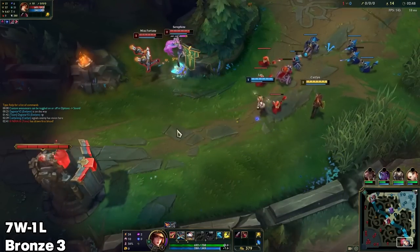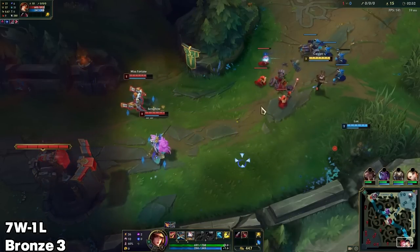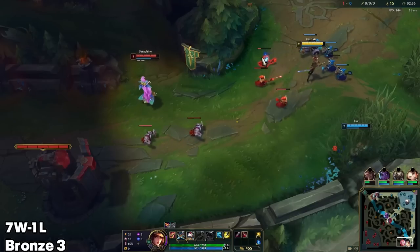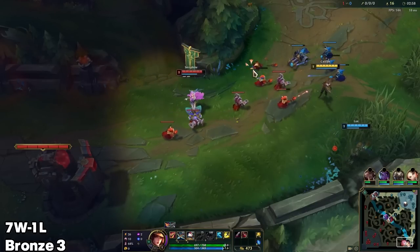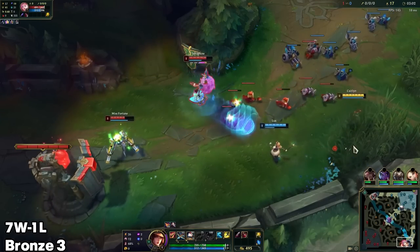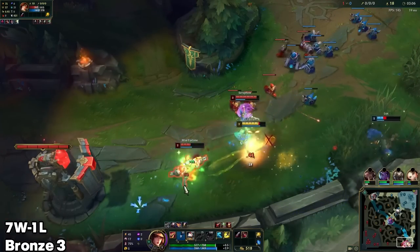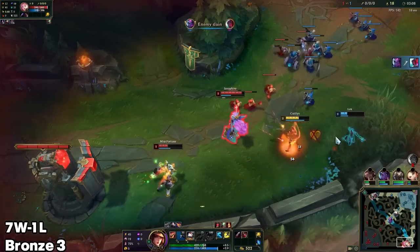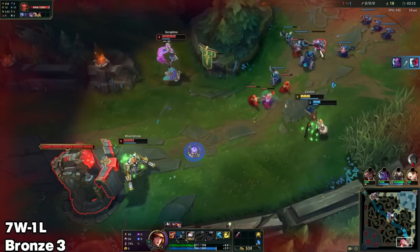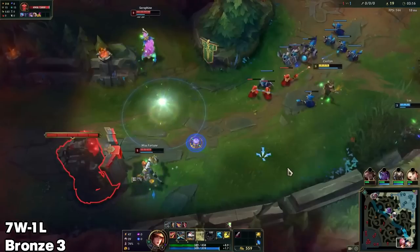Since we already have a pretty solid HP advantage, they don't necessarily want to trade with us, which is why I'm going to switch to just slow pushing now — force them to have to walk up and face the prospect of a trade if they want to get last hits. Not quite in range to root immediately, so I won't bother trying. I'm going to level net here.